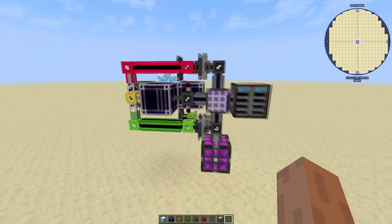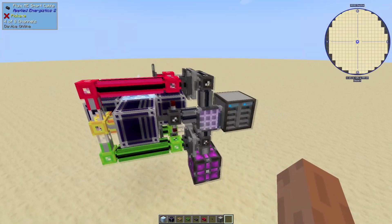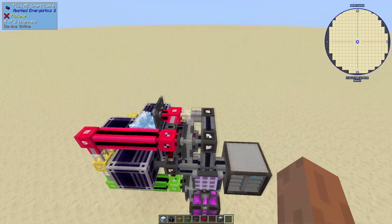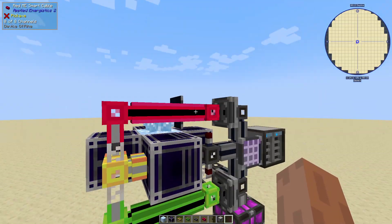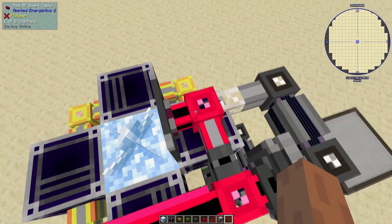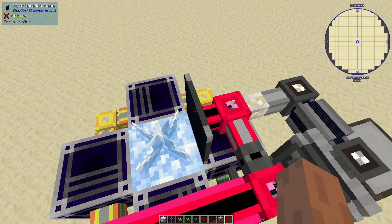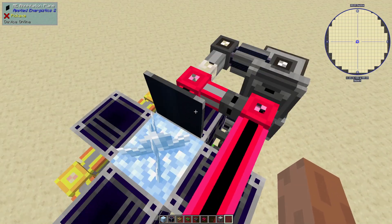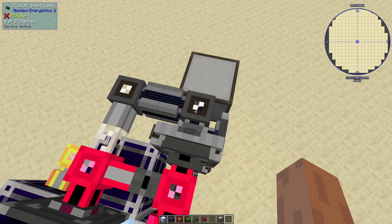So I want to talk about how this works first. We've got three main networks: we have this red one, we have this green one, and we have this gray one. The red one and the green one are both mirrored - one of them is just for Certus Quartz, and the other one is for Certus Quartz Dust. Both networks consist of the annihilation plane that's meant to destroy the Certus Quartz and import it into the system, and this storage bus which connects it to the gray network.